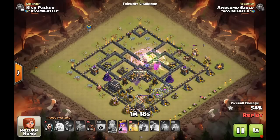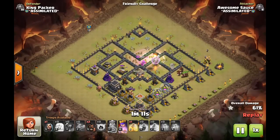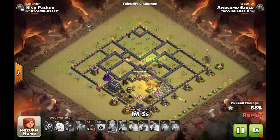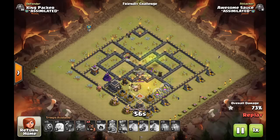The healers go back to work getting those PEKKAs healed back — look at that health on those PEKKAs. They go ahead and trip the double giant bomb set, allowing the hogs to come in surgically and take out some of those outer defenses. Healers are still working on the PEKKAs, healing them up to full strength. They do go down — that air defense hits them before the hogs can get to it — but that heal spell is going to keep the hogs going as they work across the BK.